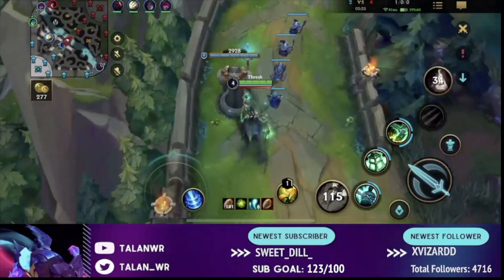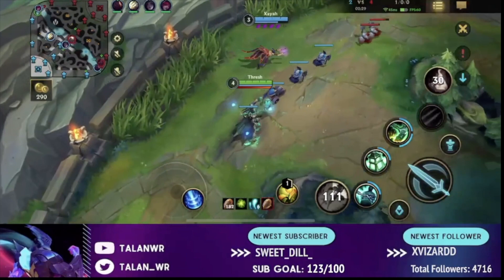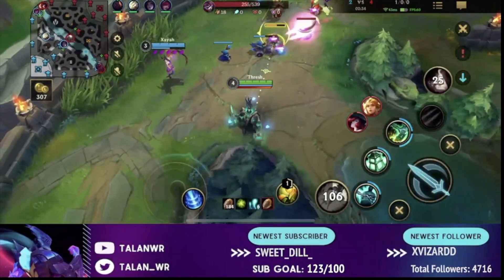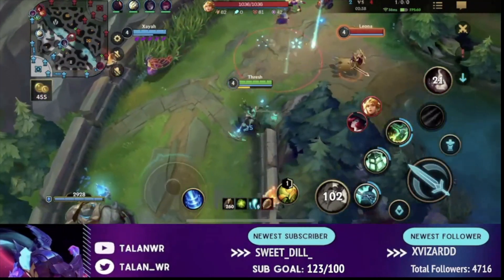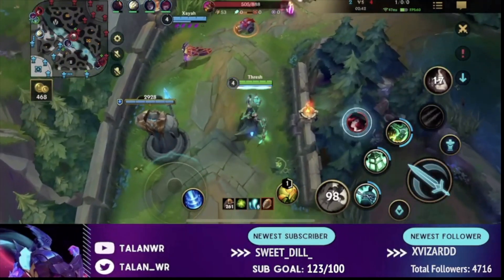Next is the general identity of a team composition. If you have a lot of poke champions, picking another poke champ might be good to really lean into that, but you still want a good mixture within your identity. Not just having five tanks or five backline champions — having some balance is typically going to be ideal.